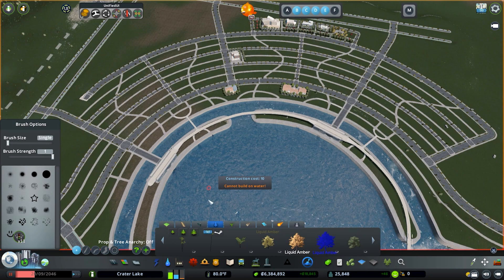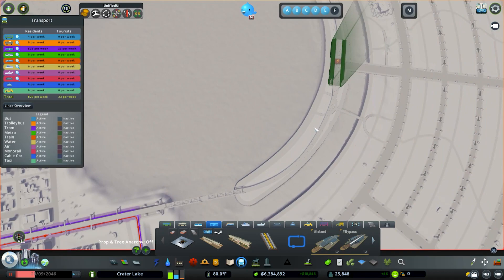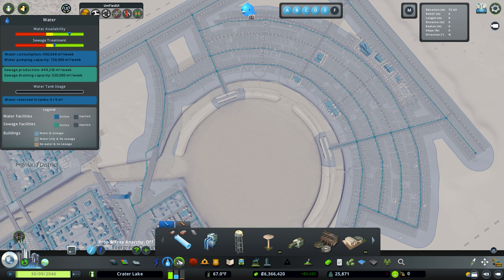Now let's zone this in and work on our waterfront park. I also want to create our metro lines before we forget — going up here, just clicking these guys. This is just going to be a loop: picks people up from downtown and goes over here. We'll unpause it, but we need to do water pipes real quick.